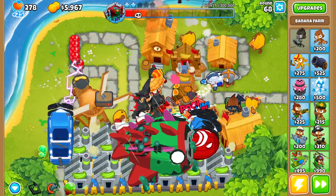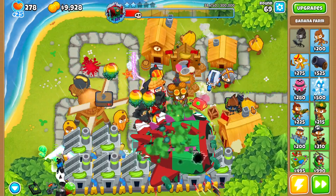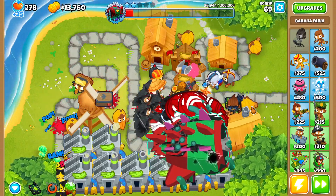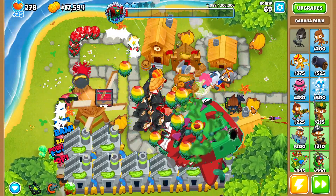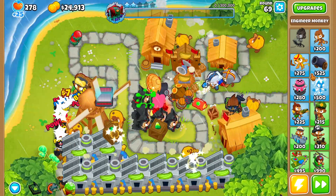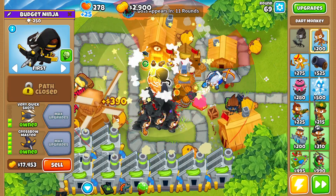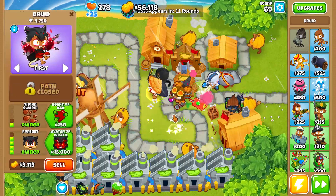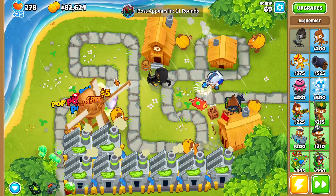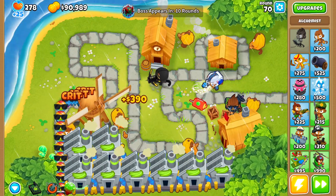We should be able to afford our banana central in just a couple of rounds because we're going to sell pretty much every single one of our towers to buy a crossbow master. Then once we have the crossbow master, we'll save up the rest to buy the banana central. There's our crossbow master. Now let's sell the rest of our towers we don't need — the alchemist and the engineer monkey.